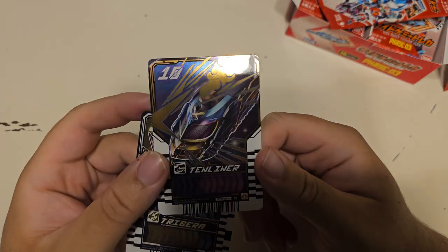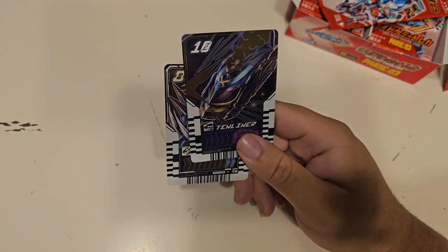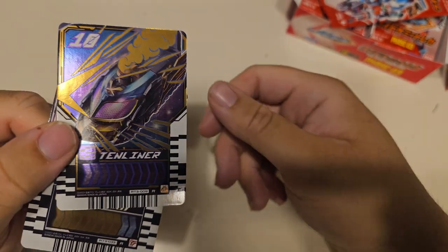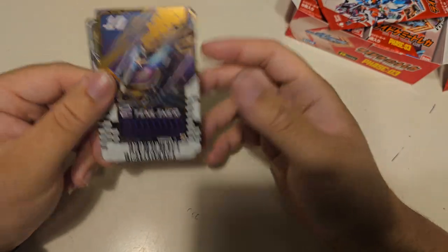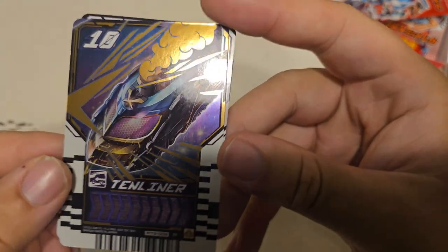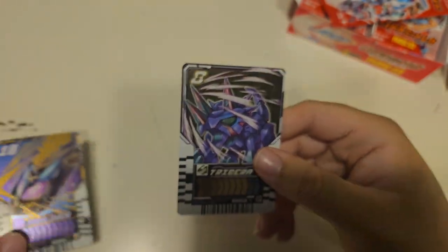Because having ten variants, especially of a train, to go in the Super Unit - the Gotcha Caliber, I believe it's called - I think is very cool. Time Liner really has a great design.